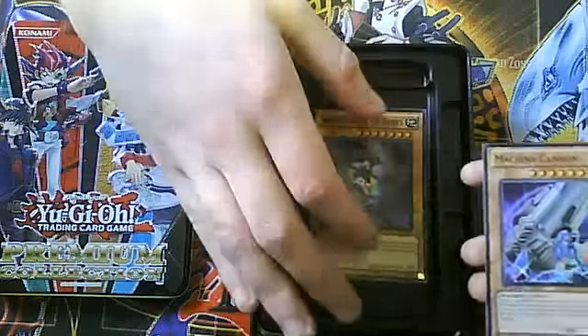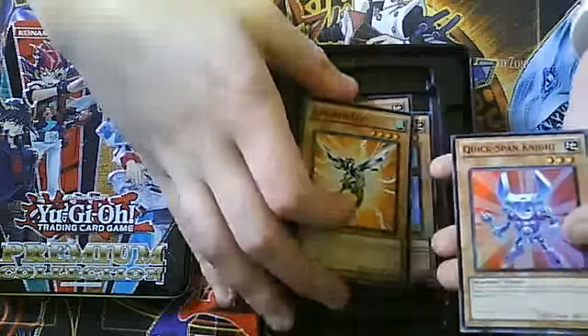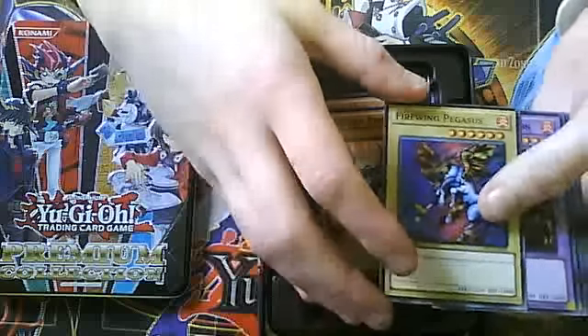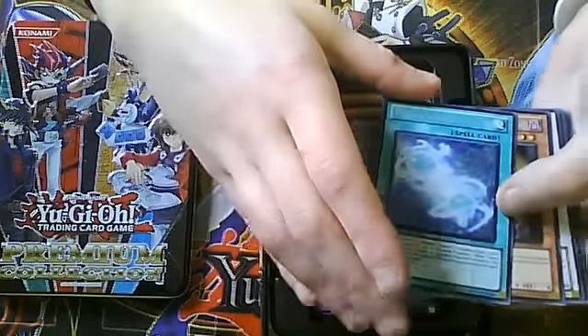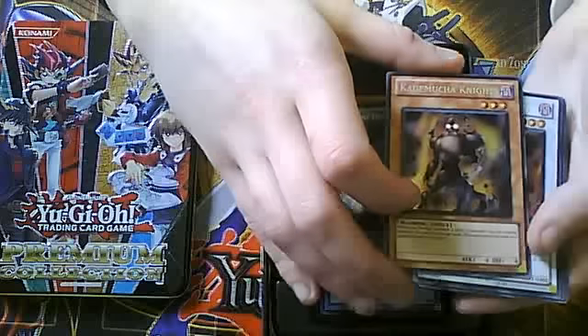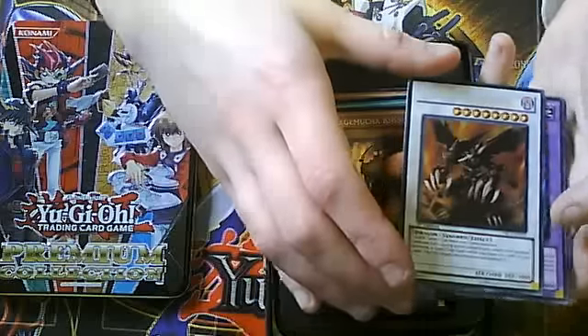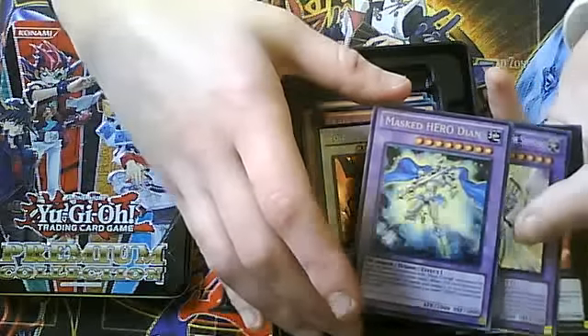Fallen Angel of Roses, Machina Cannon, Great Poseidon Beetle, Armored Bee, Quicksand Knight, Firewing Pegasus, Meteor Black Dragon. Fiend's Mirror — so what's on Sanctuary. Ooh, that's going to be good for her. Kagimucha Knight, another Void of Ogre Dragon. And Diane! Let's see if she'll give me this.